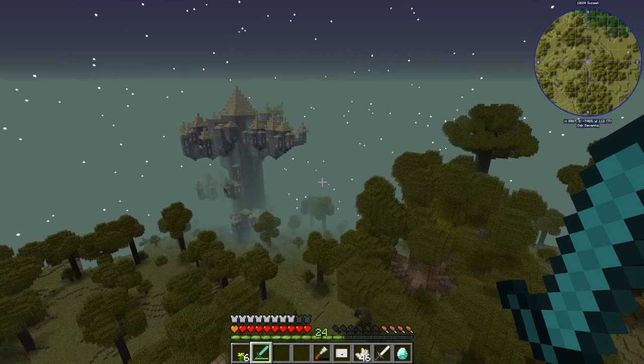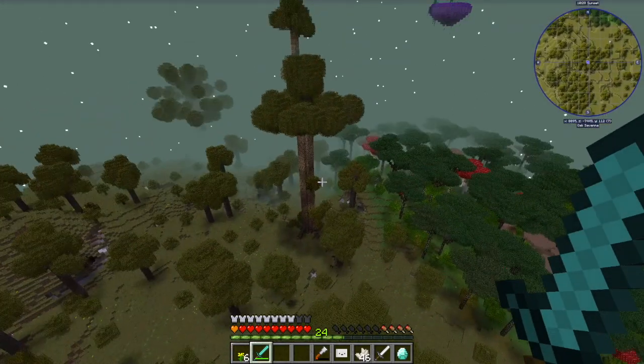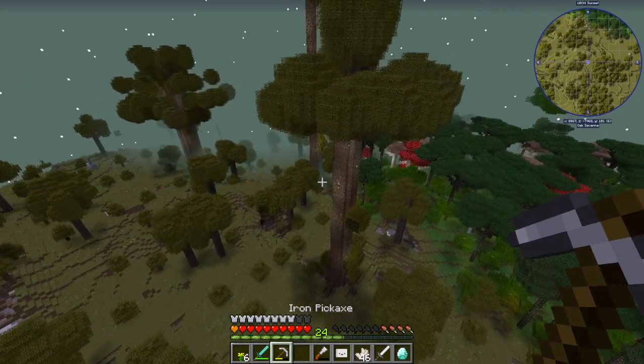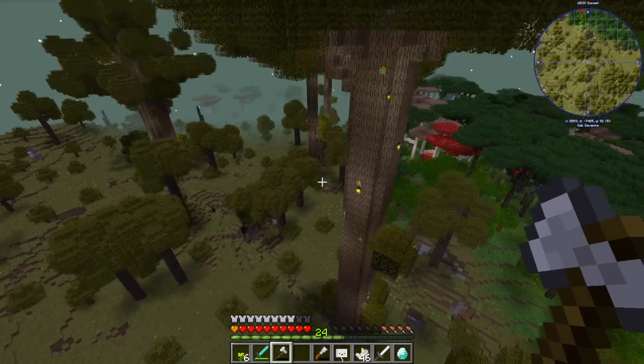I believe this is where there is a lich — the twilight lich — and you also have to fight that. So there's lots of cool things in the twilight dimension once you've made the portal and gone into it.